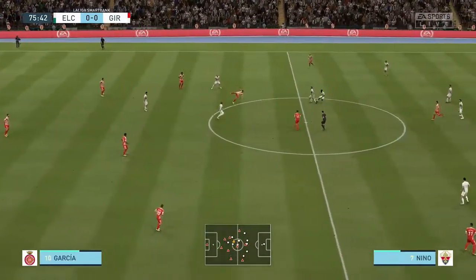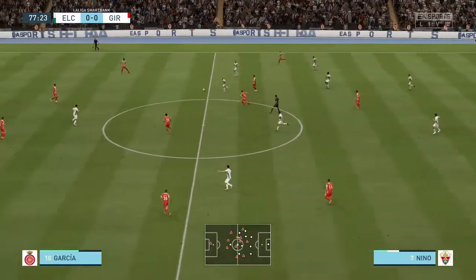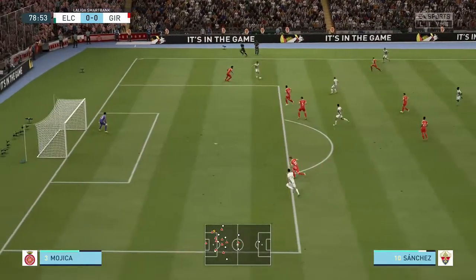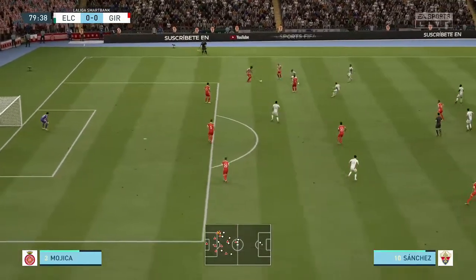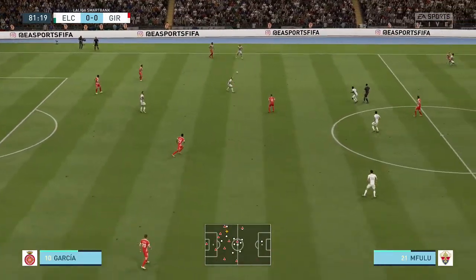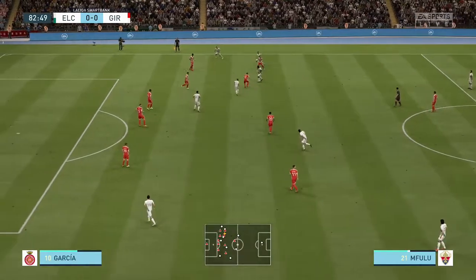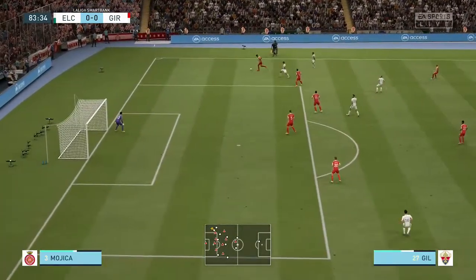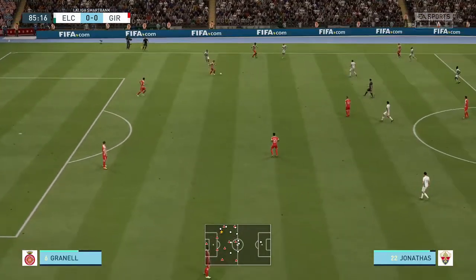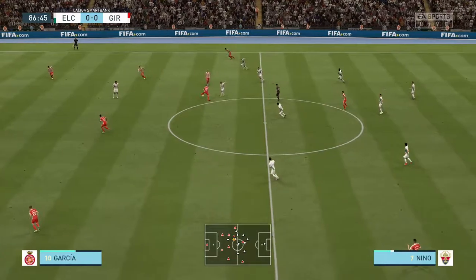They've regained possession. 15 minutes remaining. Granel. They did have the ball but not anymore. Nino with it — it looks promising. Space and time for the cross. Mojica. Granel. Mojica — extremely sloppy in possession. Mojica read the situation defensively and did his job. Mojica. Granel. Diamanca. Borja Garcia. Brandon Thomas. And very deftly cut out.